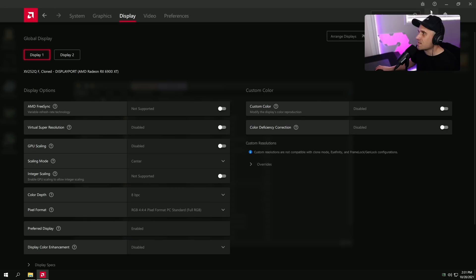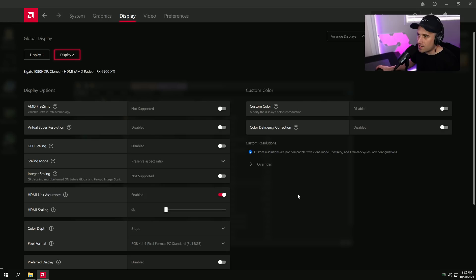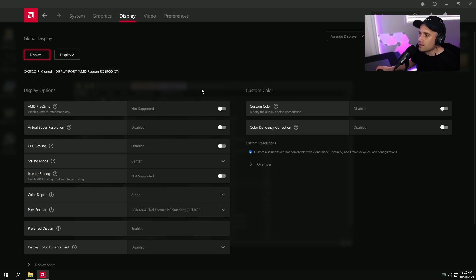Go straight to the Display tab — nothing to change in Video. Under Display, AMD cards can get a little funky with capture cards and cloning displays. If you have a capture card, make sure the color depth is set correctly — mine kept getting set to 10-bit, which broke full RGB and caused my capture card to bug out completely.